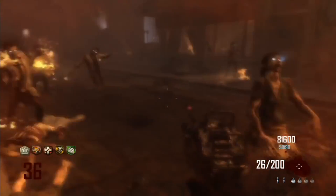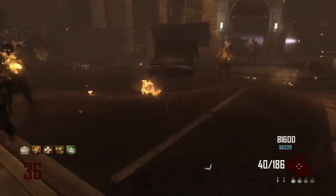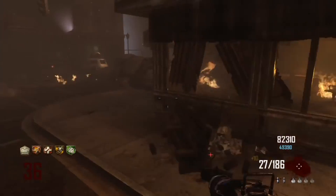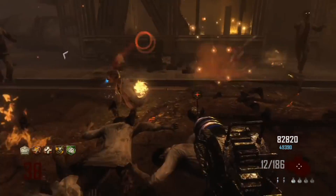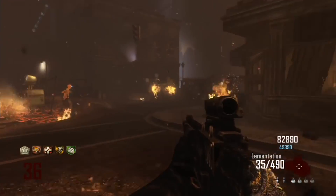Next I have the best sounding weapon in Black Ops 2 Zombies — that goes to the FAL. Non-Pack-a-Punched it's decent with Double Tap 2.0, and Pack-a-Punched it becomes a burst gun and is pretty decent as well. It's kind of a weird gun you never really use that much, but when you do use it, you're always surprised at how good it actually is.